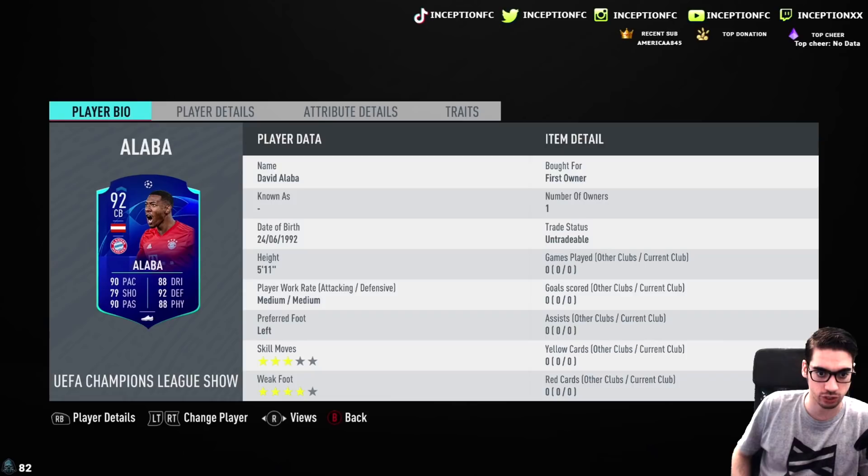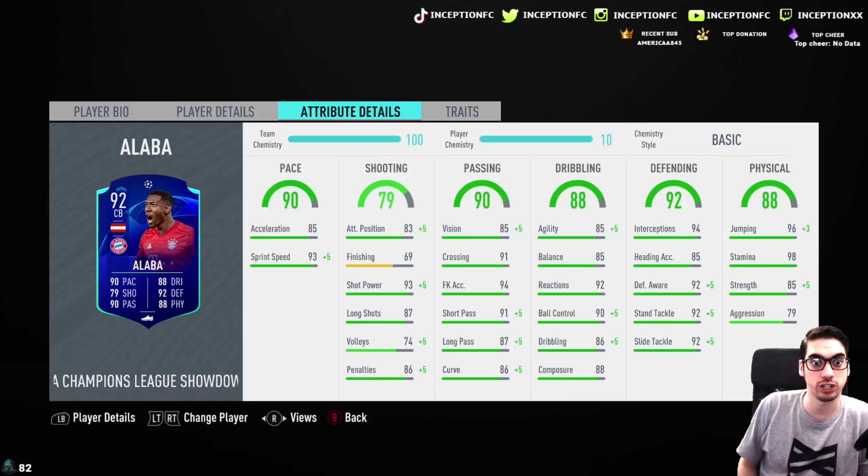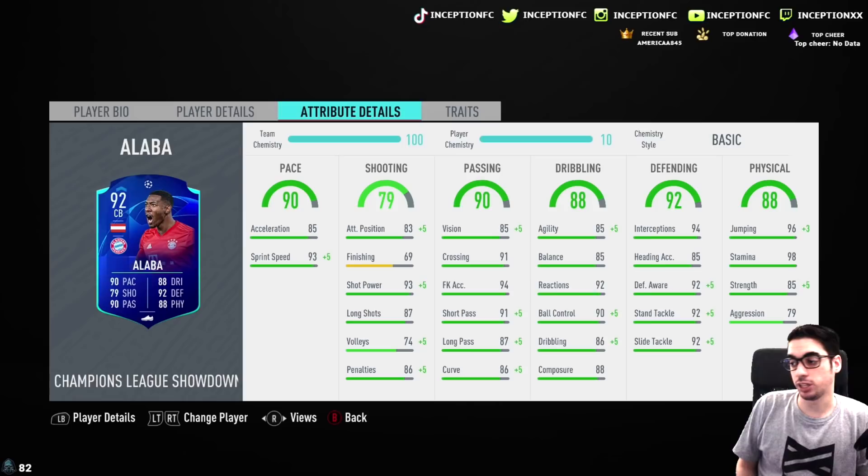We're taking a look at a card that is 5'11", medium-medium work rates, left footed, 3-star skill moves, and a 4-star weak foot. He doesn't have any traits. He's got 85 acceleration and 93 sprint speed, so that is something that you want to improve for sure.